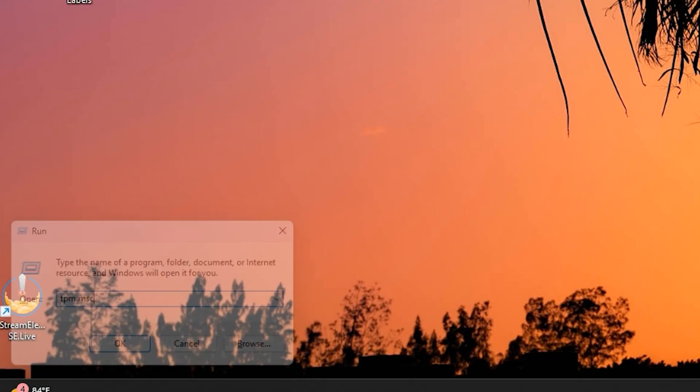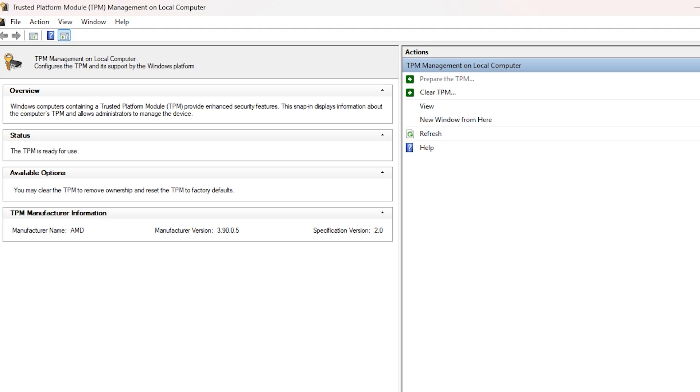Type TPM.msc and hit Enter. As soon as you do, you're going to look up here on the top — it says TPM Management Local Computer. It'll let you know that TPM is ready for use. You can clear TPM to remove any ownership, and then you'll see the manufacturer name, the version number, and the specific version that your PC does have.